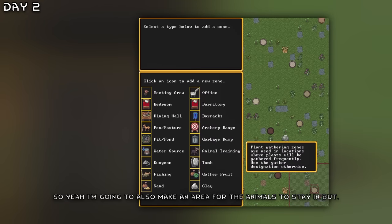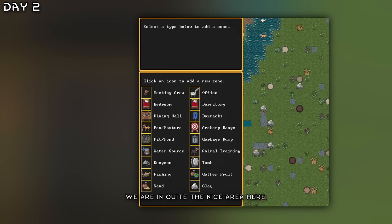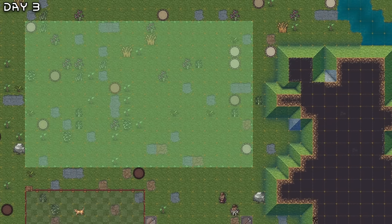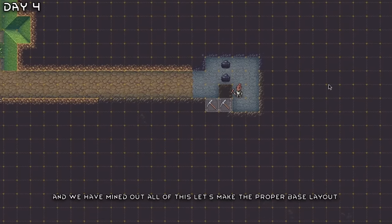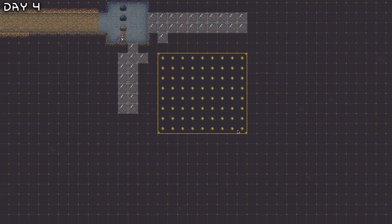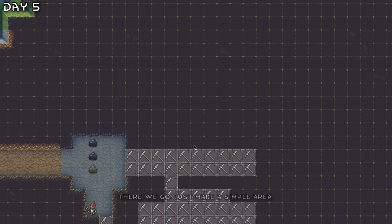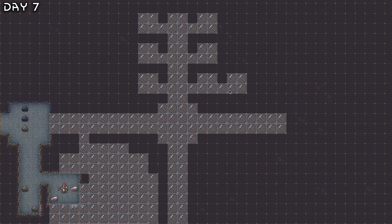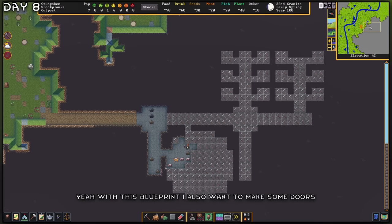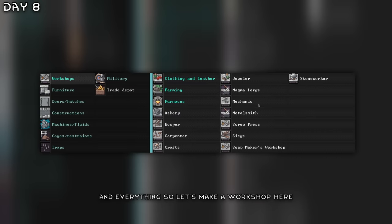I'm going to make an area for the animals to stay in, but we are in quite a nice area here. We have mined out all of this. Let's make the proper base layout. Let's make a simple area and get some bedrooms up. With this blueprint, I also want to make some doors and everything, so let's make a workshop here.